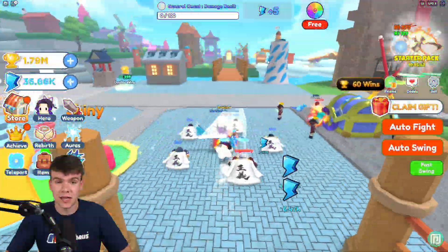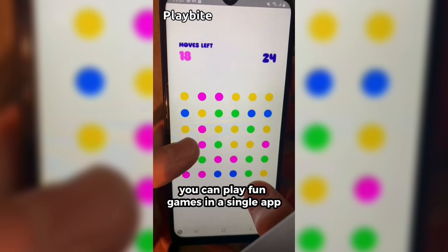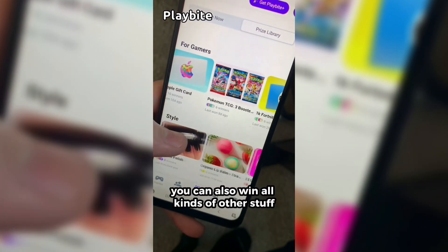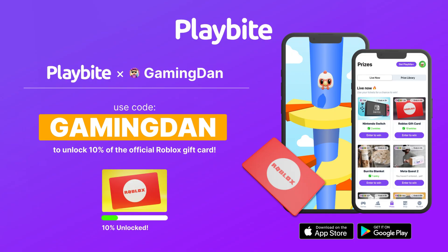But if you are ever in need of Robux, go ahead and download this app called PlayBite. It's like an arcade on your phone — you can play fun games in a single app and win prizes, including the official Roblox gift card, electronics, snacks, and cool fidget toys. Download PlayBite today, link down below, and use code GamingDan to be 10% of the way to earning your first 10 Robux gift card.